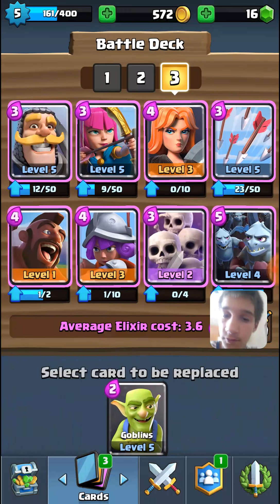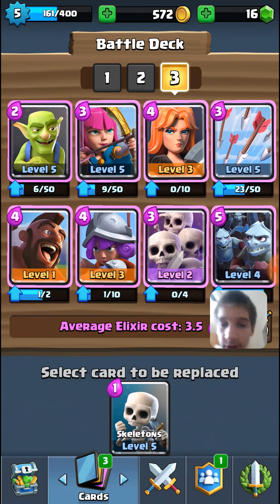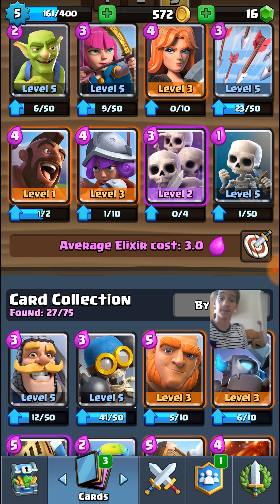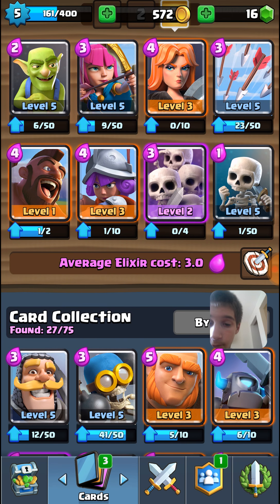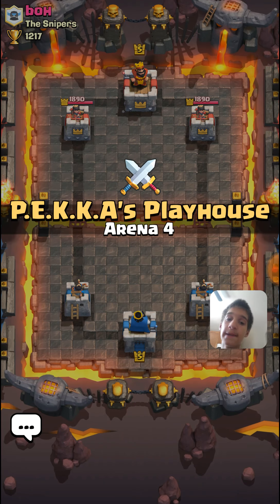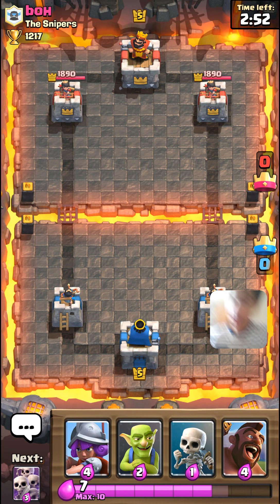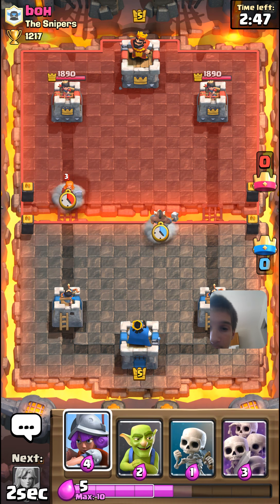So we're going to have a couple of them. That's a good cycle deck right there. We don't want to get rid of anything. So let's try the cycle deck here, guys. I use this to push up because you can just keep getting cards and cards and cards. If I had a wizard, this would be an even better deck - I'd probably get rid of the Fireball. Phone vibrated - I don't care. Let's make this Hog Rider hop.